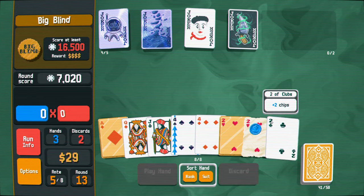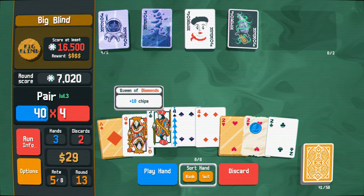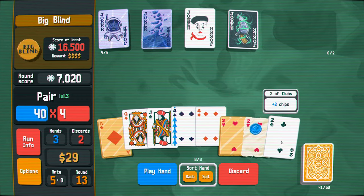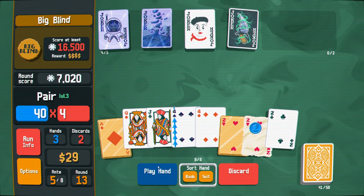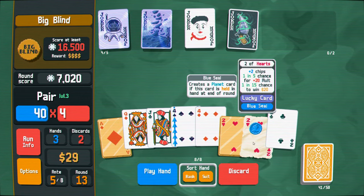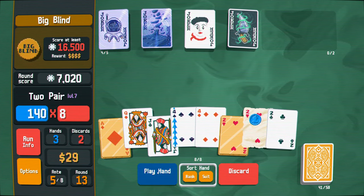This will give me six gold. So let's go ahead and play a pair. Or should I just play a high card? I think I want to play pair. Get rid of this two as well. I'm being a little greedy here. Am I gonna die if I do this? I might be in trouble, actually. I should probably do two pair just to be safe. Like, I do want to keep this, but it's just not worth dying over.